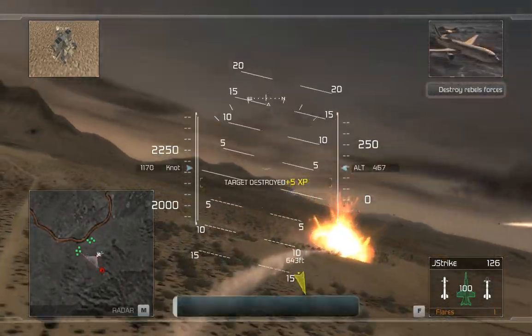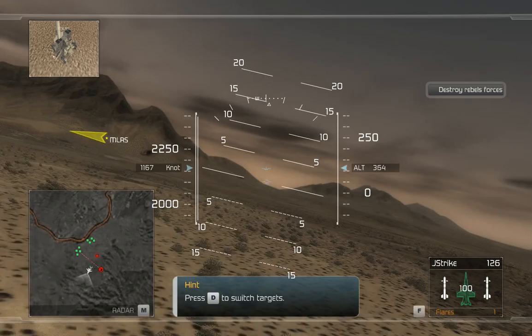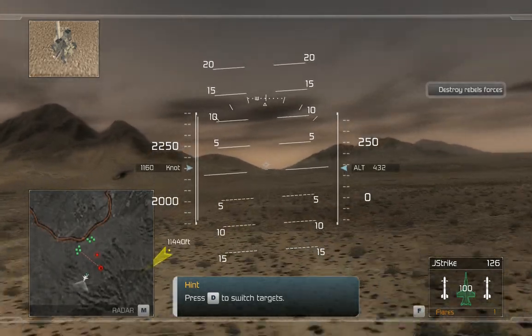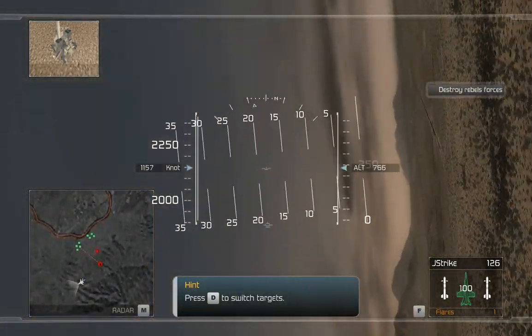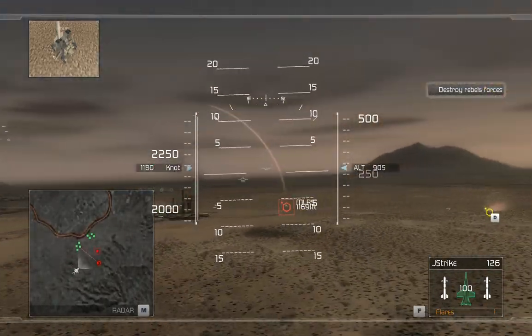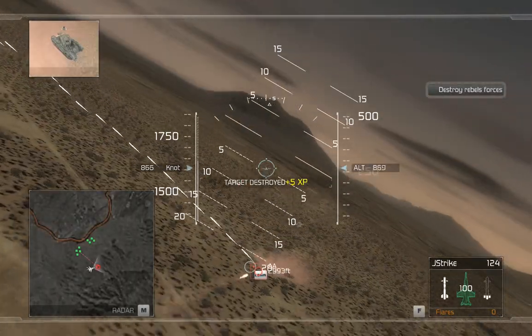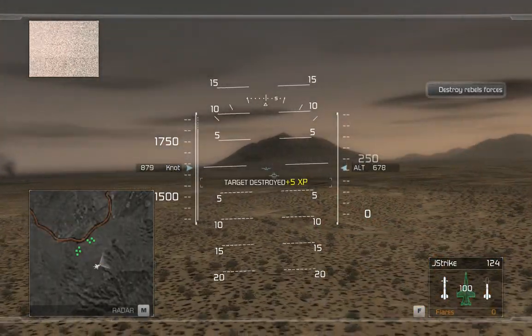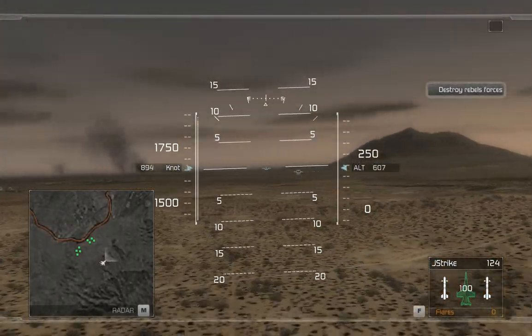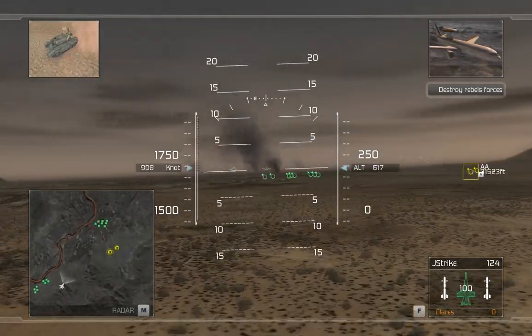You can cycle through multiple targets on your HUD to select the right one to attack. You've got a solid lock. Fire away! Good work, Hawks. Proceed to the next waypoint. Any rebel vehicles can be engaged on sight.